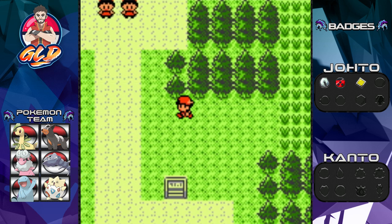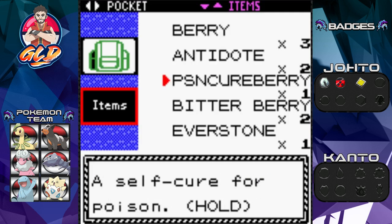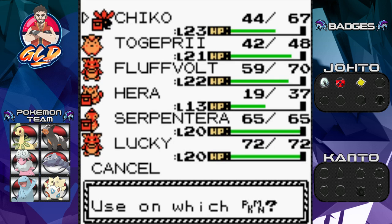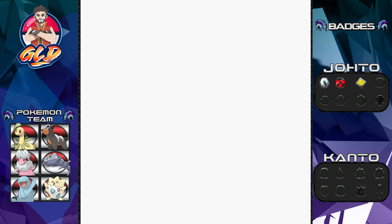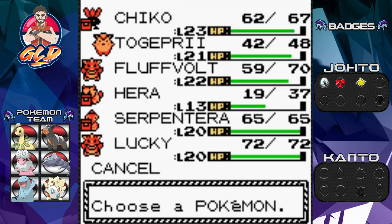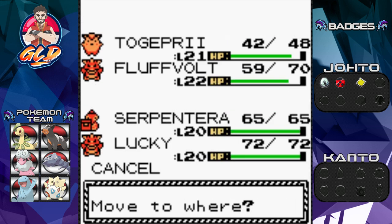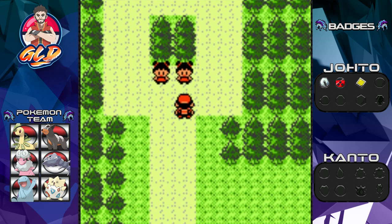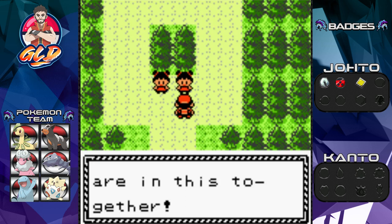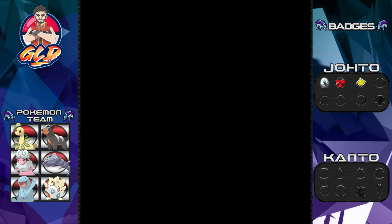Before we do anything I need to heal my Pokemon. Let's go ahead and use a super potion. I have Hera and it grew quite a few levels going into this adventure, and I still want to evolve Togepi - that's still the main goal. So let's go ahead and battle these people right here.